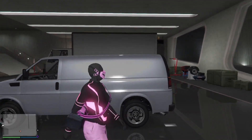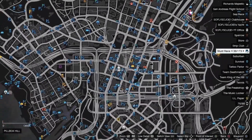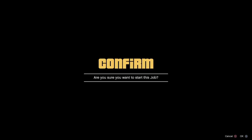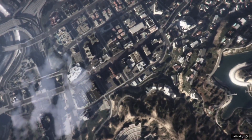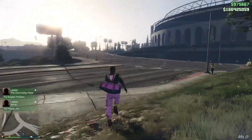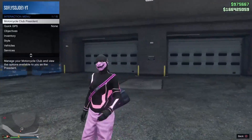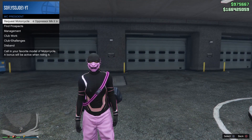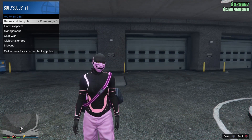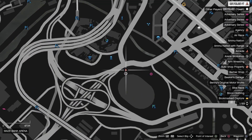Go ahead and teleport right to your Arena War. Pull up your map, select a job close by to the Arena War, and teleport. If you don't know how to teleport, I have a full tutorial on my YouTube channel. Once done teleporting, make your way in front of the Arena War, register as the MC President, and from the interaction menu call out any motorcycle.